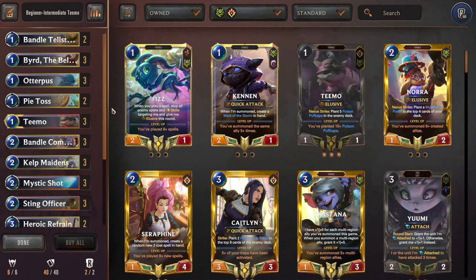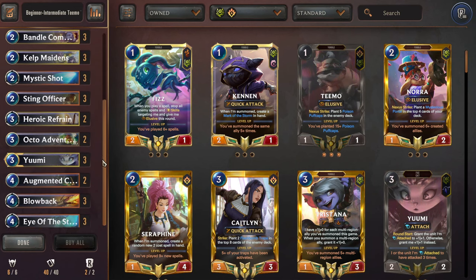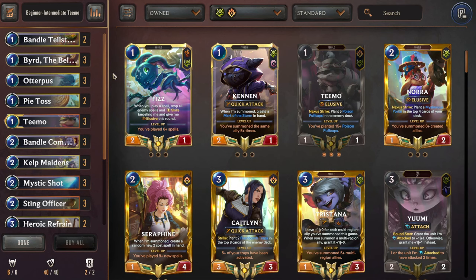This deck really preys upon opponents that don't have proper outs. It's one of the better ones to play as a new player because opponents will be playing less refined strategies and you fully get to abuse that. This deck is so oppressive against decks not well-equipped to deal with it. It's actually not hard to play either — you just put elusives down, put Yuumi on your elusives, attack over and over, and then kill them with direct damage. Definitely give it a shot if you want some cheap and easy wins.